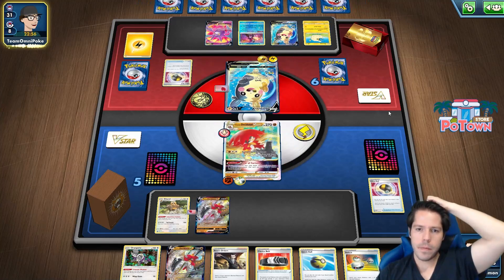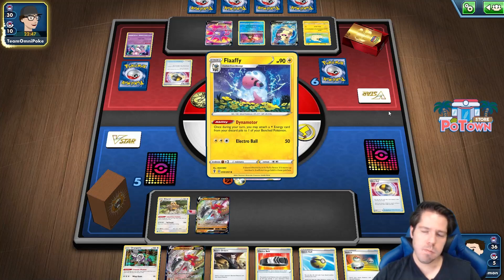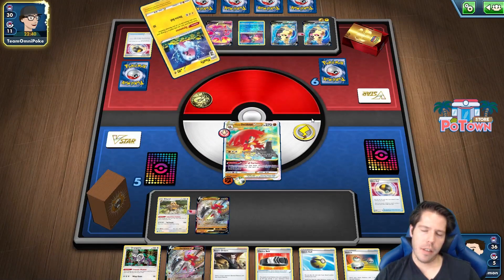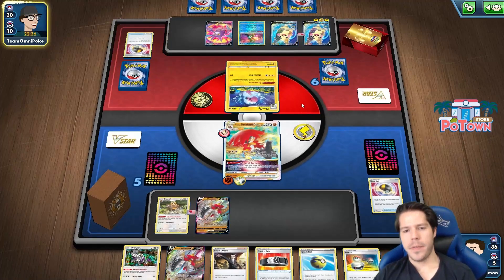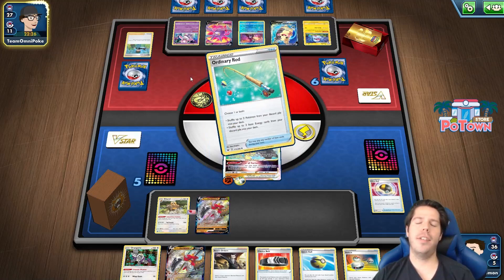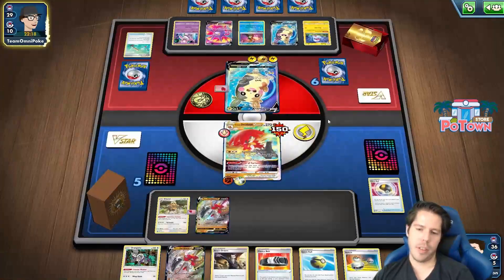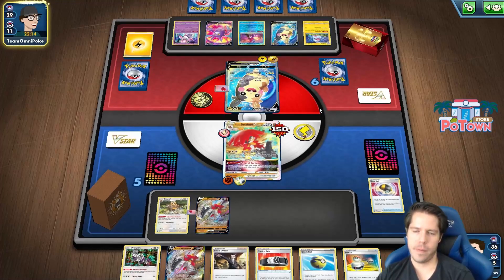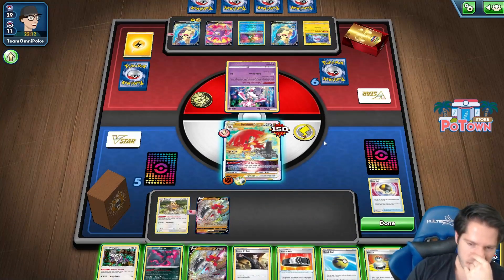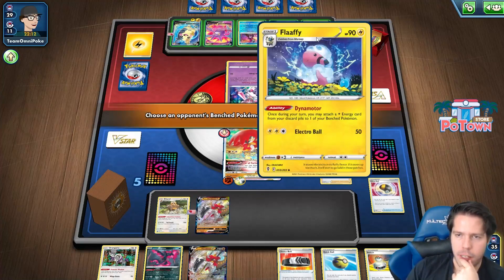Retrograde... another Diancie gone, and Flaaffy is their sacrificial Pokemon. They have the Bird Keeper — very nice. They find another Diancie off the Bird Keeper — yikes. Now I am in trouble. I can KO the Flaaffy instead of the Diancie — I feel like that's worth it right here.